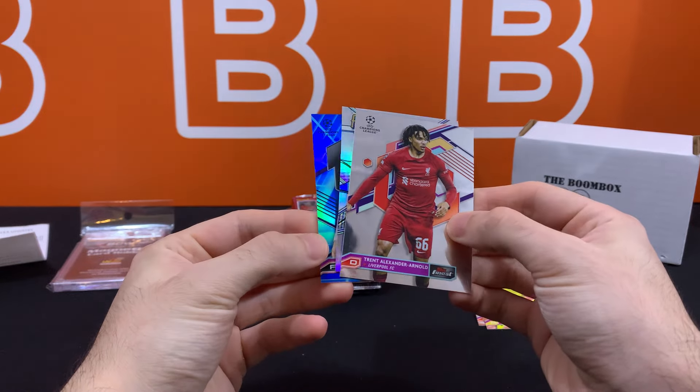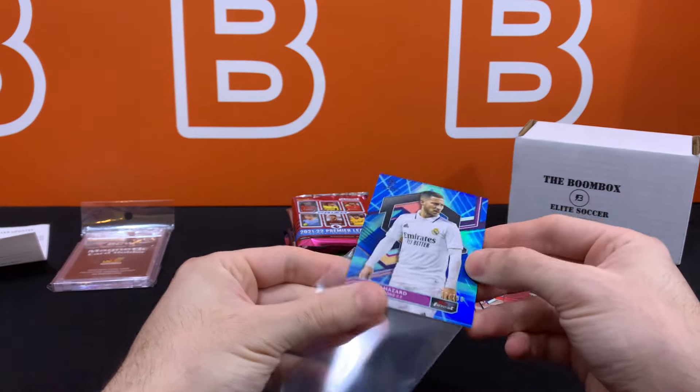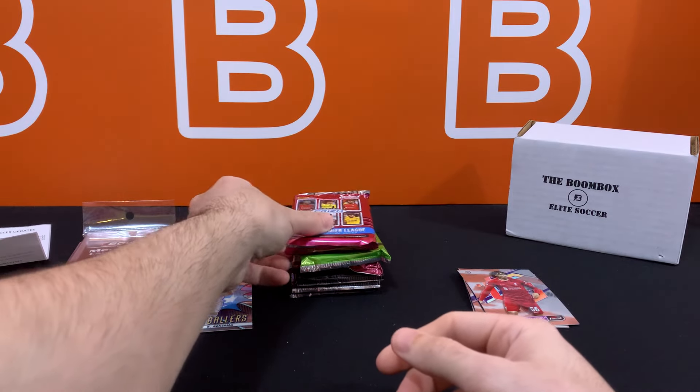Our first pack here is going to get us a numbered card. So we got prized footballers, regular inserts — Benzema — and our numbered is going to be Aiden Hazard. Wow, what a throwback. This one's 100 out of 250. So one numbered card from the bonus pack.